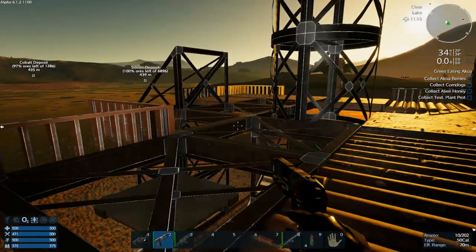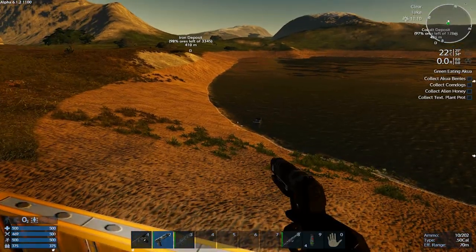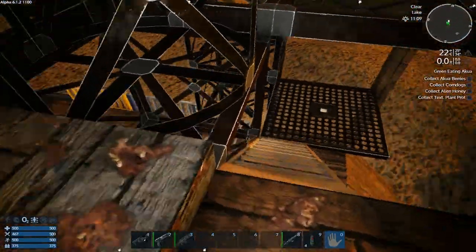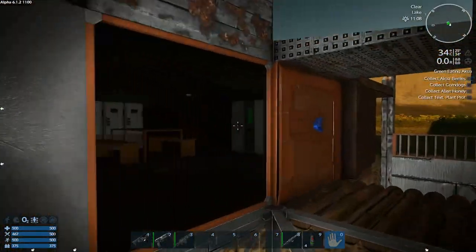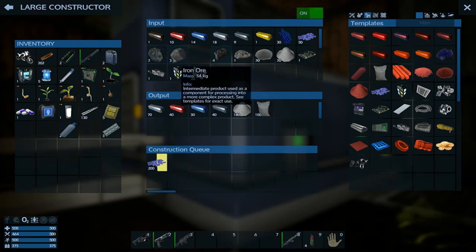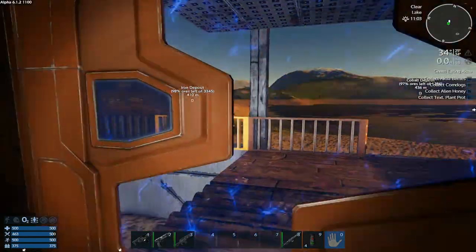We ended up with this cool kind of shack as our home away from home. We have our oxygen generator down there, and pretty much a decent, functional base setup. I went ahead and set the constructor to basically just use up what it could with the overall stuff it had at its disposal.